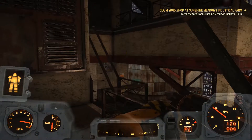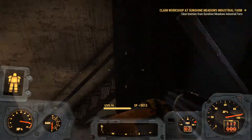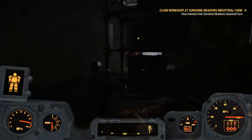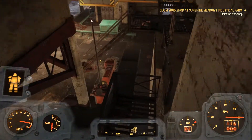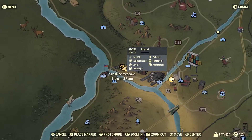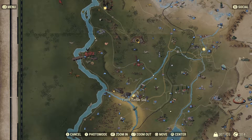After I've cleared these enemies, I'll show you the map and show you where this is located. So we're right here — Sunshine Meadows. Here's Vault 76. It's not that far from Flatwoods.